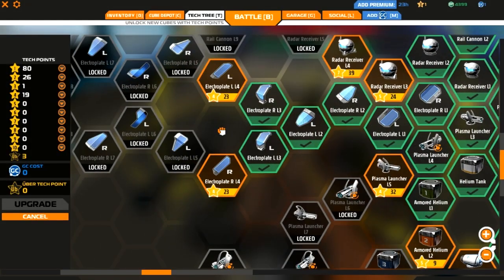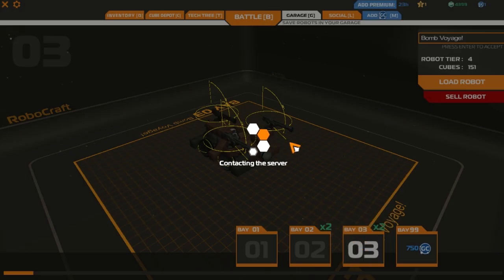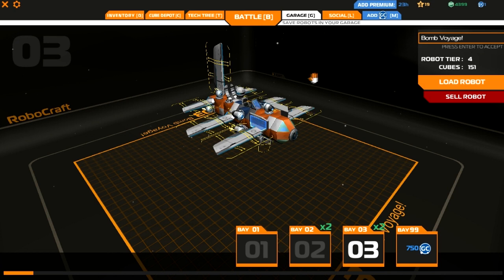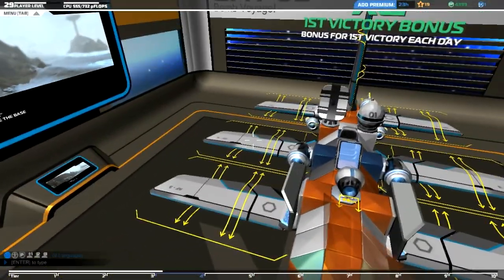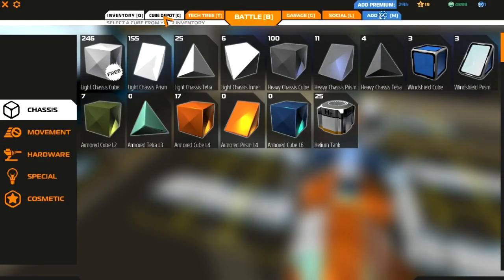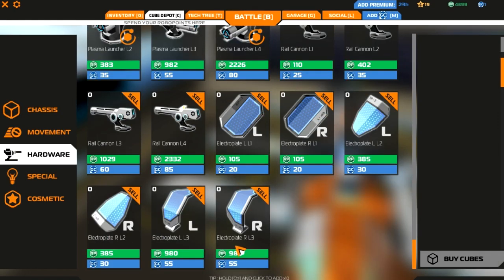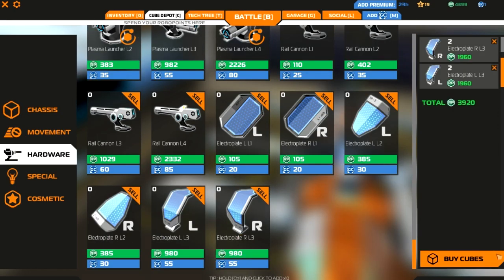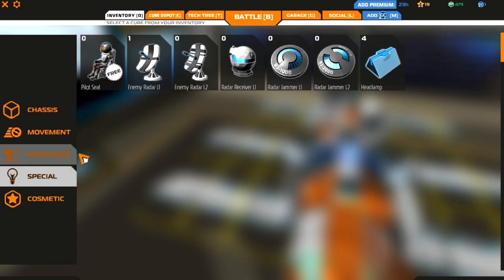All right. Tier four is the next one. So let's go to our garage and go to our plane. Yeah, that's a tier four. Let's go ahead and buy these Electroplates. Oh wow, that was a lot of money.